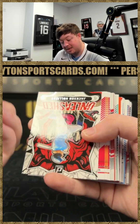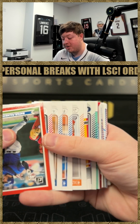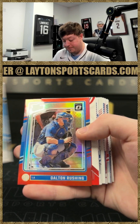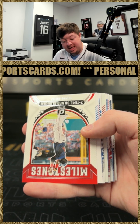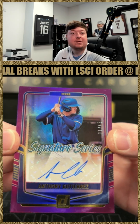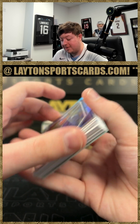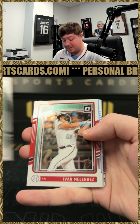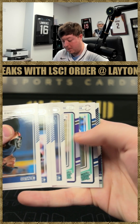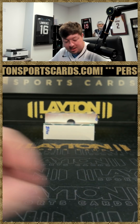Don Rushing on the black velocity /39. James Wood, Palmero. Ryan, there's a Colt Keith on the rated prospect foil. Don Rushing on the red rated prospects /99. Got an Anthony Gutierrez on the auto /249 for the Rangers - nice hit there. Roger Clemens, Ken Griffey Jr on the foil. Evan Melendez on the optic, Johnny Damon on the laser. Roman Anthony /275 for the Red Sox. That'll do it for Donruss!